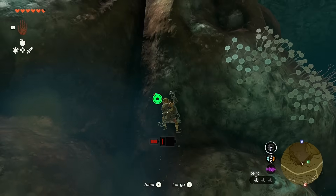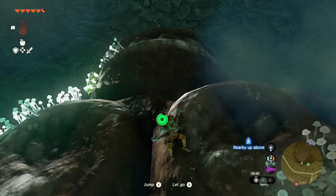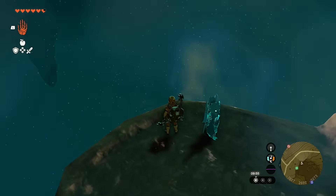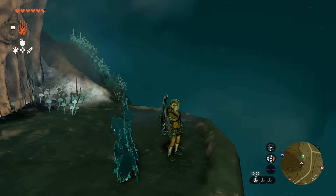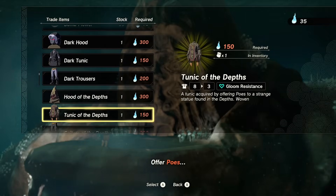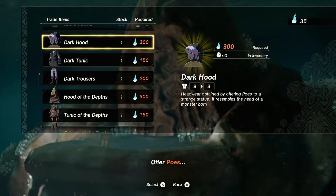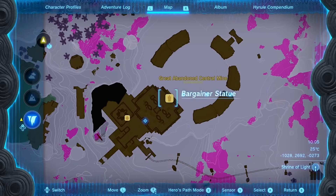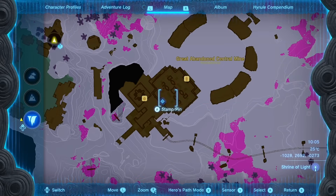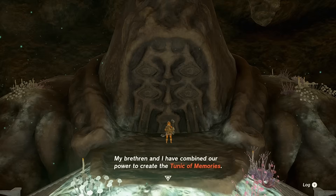This is the Cliff Bargainer Statue. Our height right now is minus 296, which is actually so high up it's responding to the shrine inside the Forgotten Temple - that's how high in altitude we are. With our sixth one unlocked, we now have access to the Hood of the Depths, which completes both outfits: the dark outfit and the depths outfit, both of which give you gloom resistance.